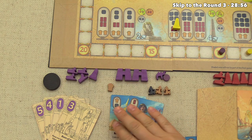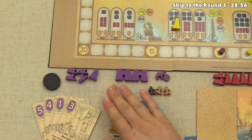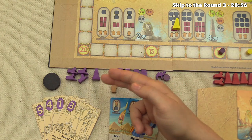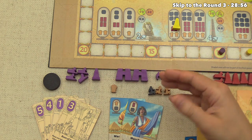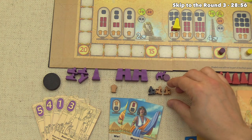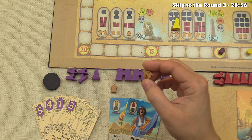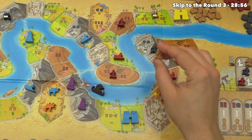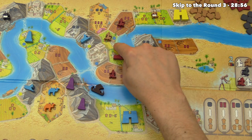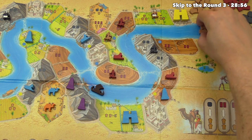It's our turn again with only one grain left. By getting the obelisks down early, we gave up some good resource-gathering opportunities. We use our regular farmer, who can only go where the barge is or behind. We get three grain — not as good as five, but still decent for that worker.